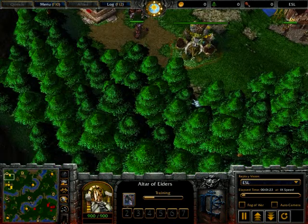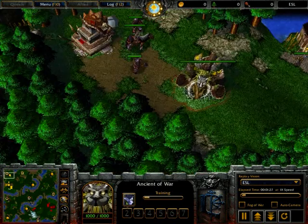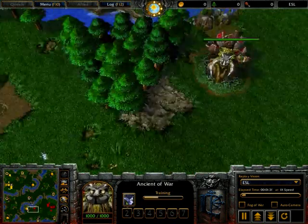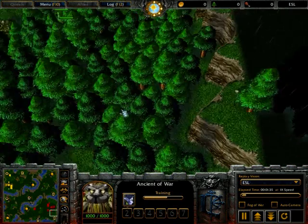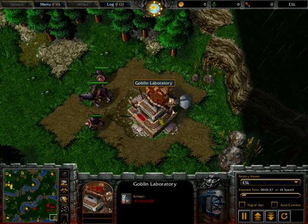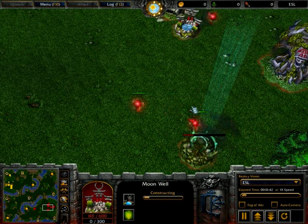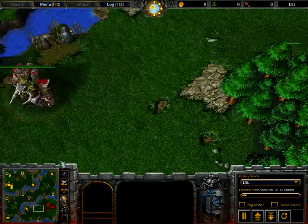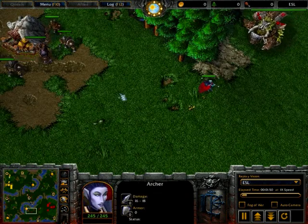Naga second but we'll see if I'm right. First archer coming out for check and same for Moon. Obviously on this map there is the potential to see more Zeppelin action. Moon's just so good with Zeppelin that we might well just see it. Moon's bringing in lots of archers now because you need to repair the Ancient of War when you're creeping this camp here.